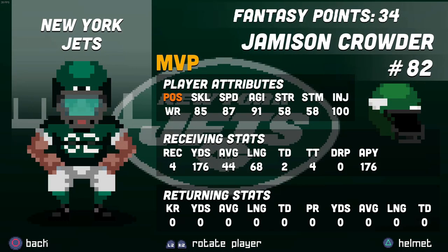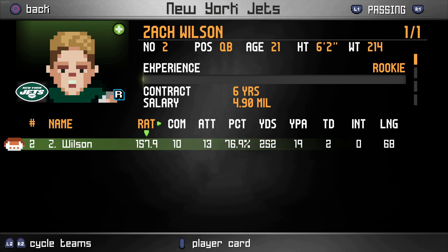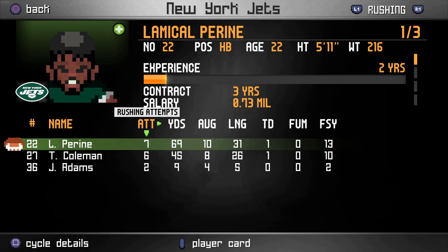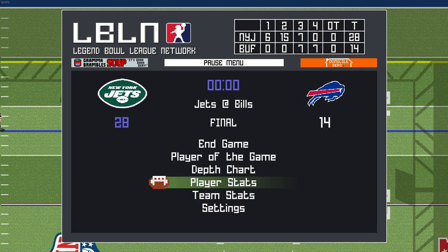How about our player of the game? I got to imagine it's Zach Wilson — and they give it to Jamison Crowder. 34 fantasy points scored for the wide receiver — four catches for 176 yards and two touchdowns, a long of 68 yards. Absolutely fantastic. And Zach Wilson on the game with the 157.9 passer rating, 10 of 13 for a 76.9 completion percentage. Rushing-wise a two-headed monster: Pirine with seven carries for 69 yards and a touchdown, Tevin Coleman with six carries for 45 yards. Josh Adams gets nine yards off his two touches. A fantastic way to start the season, and we can hopefully start our charge towards the playoffs.